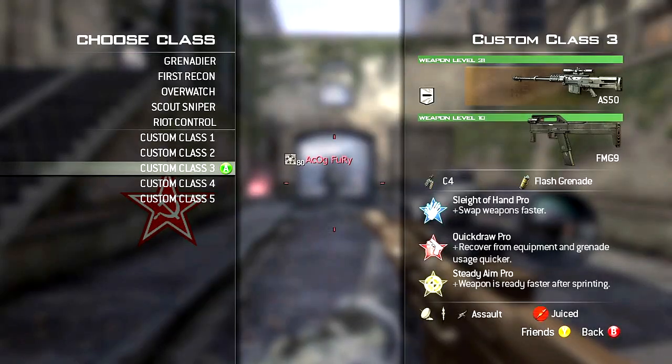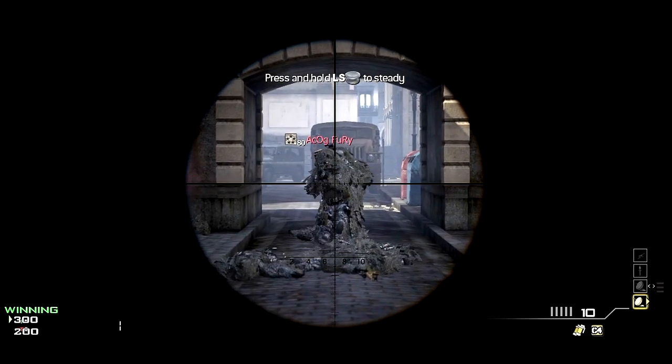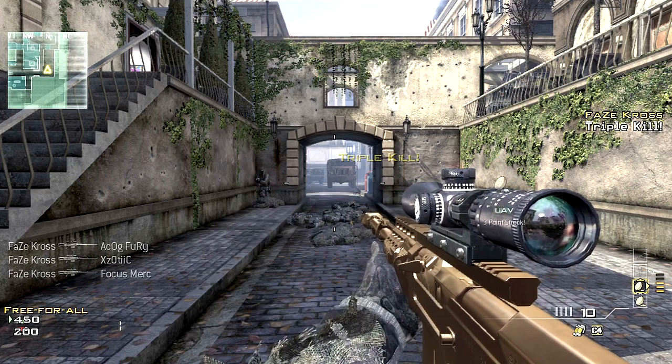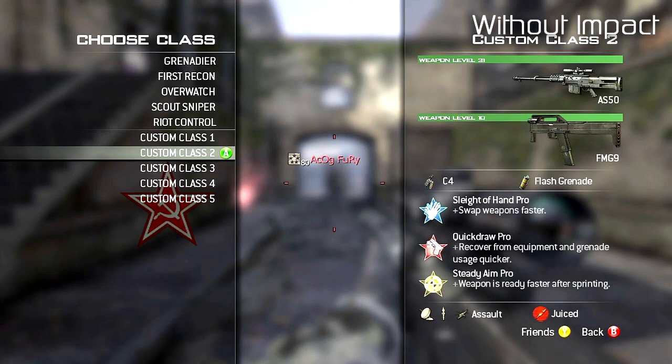Up next is the AS50. The main difference you'll notice is the scope — it's scoped in about half of what a regular scope would be — and also the damage is a little bit different. It's a two-shot kill to the stomach, but the head, neck, and chest are still a one-shot.